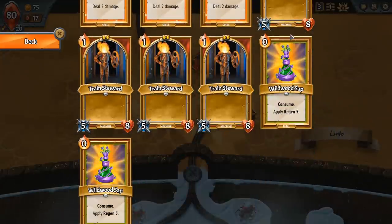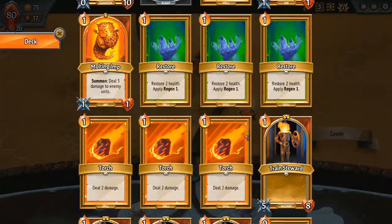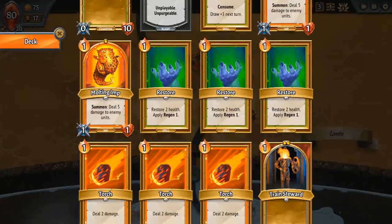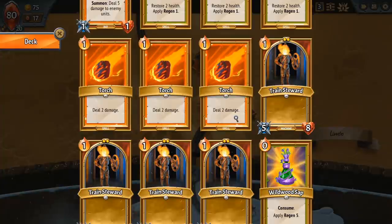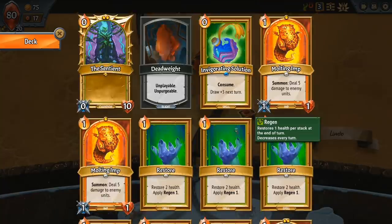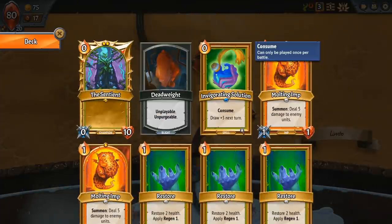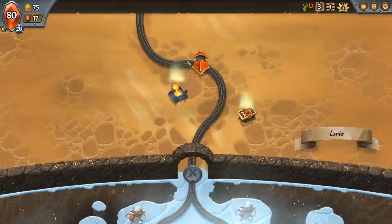Everyone has access to Train Stewards, which are like the cheap crappy throwaway creatures you'll eventually try and get rid of. However, depending on your clan choices, you'll have another set of spells as well. For Awoken we get Restores — health and regen restore — and for Hellhorned we get Torches. But the other classes have different things, so you might not necessarily have Restores or Torches depending on the combo you play. The actual starting deck is determined based on that too, not just the cards you get as you go.